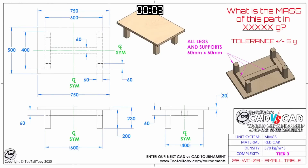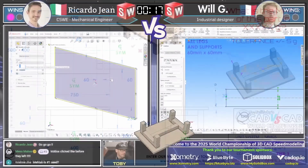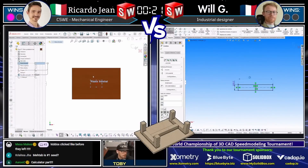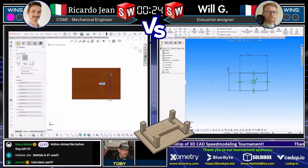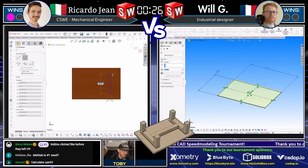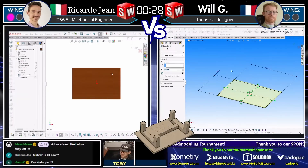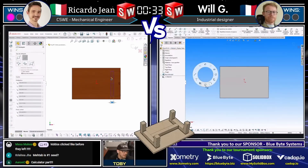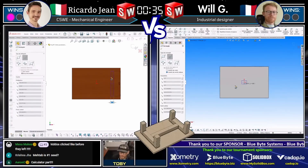What is the mass of this part in grams? Tolerance is plus or minus five grams, and this part is made from red oak — a custom material. We let our runners know ahead of time the four materials we use, and red oak is one of them. Both of our runners already have a screenshot and are already into the CAD system. This is a model that's basically just a bunch of rectangles, so there's not that much exotic in here. We're going to see who's got their skills down, who's going to make a misstep, and who is going to come up with the correct mass first.